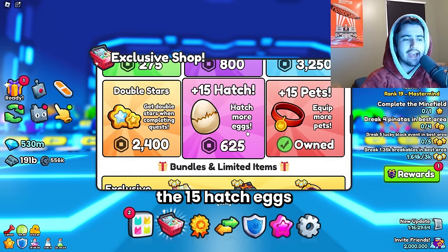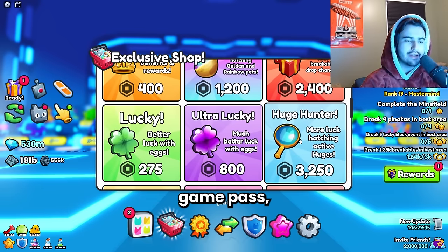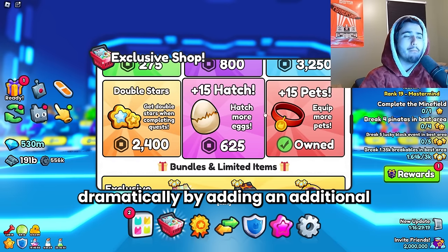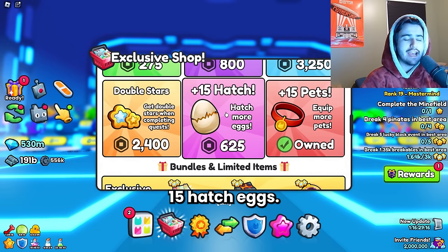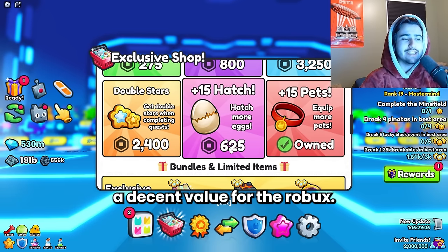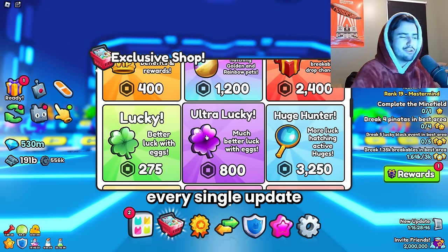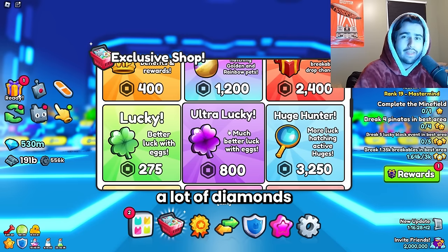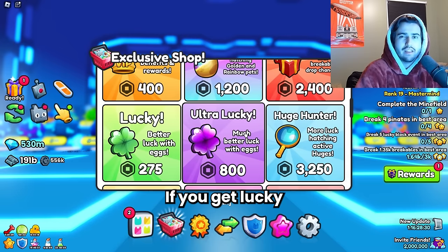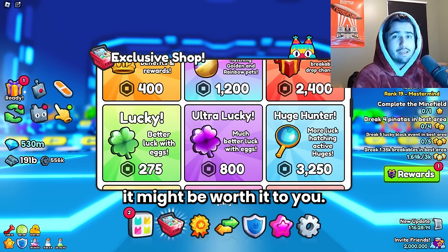The 15 Hatch Eggs game pass is extremely important — probably the second most important one after the Huge Hunter game pass — because the more eggs you're able to open every three seconds, the total amount you open is increased dramatically. Plus, if you're starting out, those 15 hatch egg slots are often very expensive, so you're getting decent value for the Robux. Every single update on day one, those stat pets are worth a lot of diamonds, and if you get lucky and get one of the best stat pets, those are worth millions and millions of diamonds right on day one.